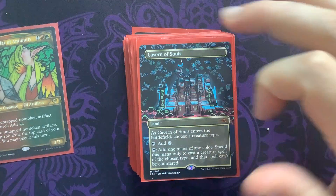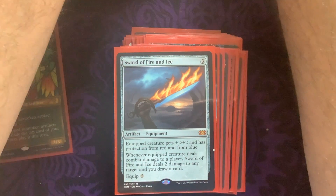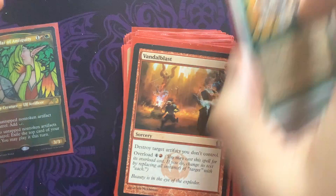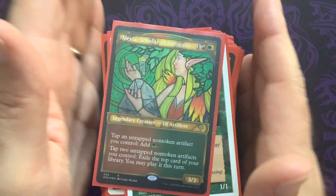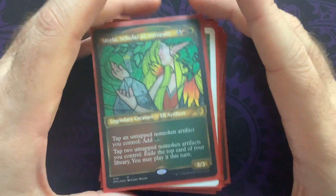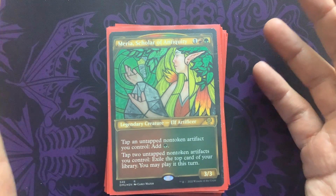And that is the Artifact Equipment Double Strike Extra Combat shenanigans deck. We need to get the Delighted Halfling in, but that's the deck. I'll definitely be posting the list — it might take a hot moment, but I will. See you all later, bye-bye.